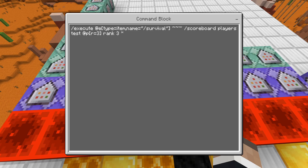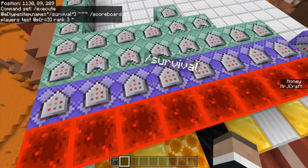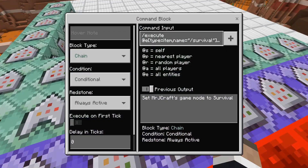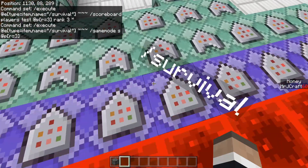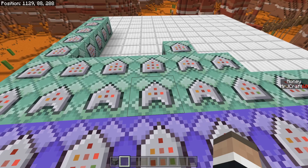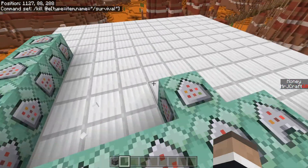The next one I'll explain in more detail is the ranking system, so certain people can use certain commands while others cannot. For the most part, slash survival, slash creative, and slash night vision are exactly the same structure. We execute at the location of the item named slash survival, and test the scoreboard — scoreboard players test at P radius of three — to see if they have rank three or above. Then it gives the nearest player game mode survival within radius of three.